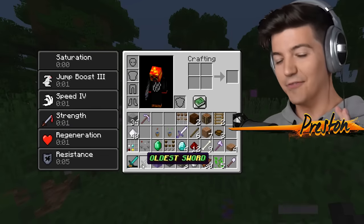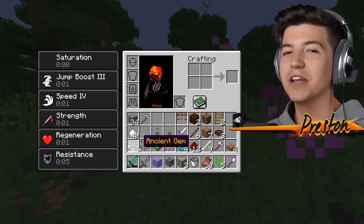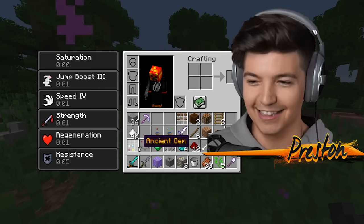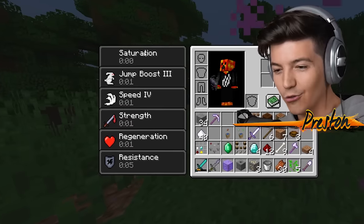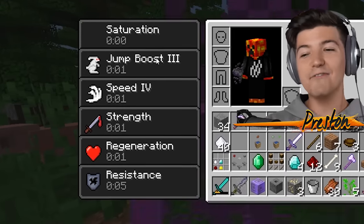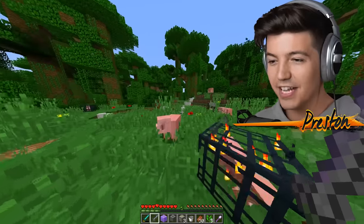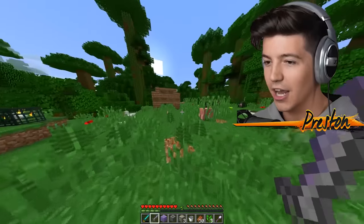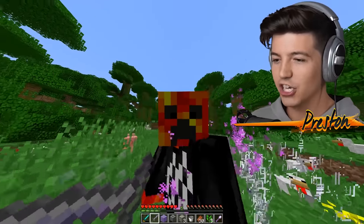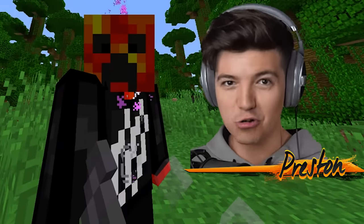Whoa, what the heck just happened? Guys, what the heck is this? I have the world's oldest sword in Minecraft! The world's oldest sword finally has been crafted. So if you guys were ever curious how to craft the world's oldest sword in Minecraft, well here you go. Now you got it ladies and gentlemen. And with the world's oldest sword, we have saturation infinitely, infinite jump boost 3, infinite speed 4, infinite strength, infinite regeneration, and infinite resistance. Not to mention, look at these particle effects — I've got this ancient-looking trail effect, it's like purple and white numbers and letters. It's crazy.